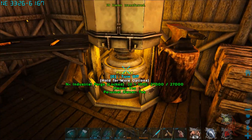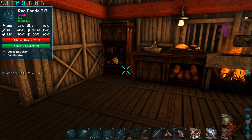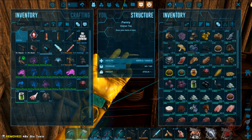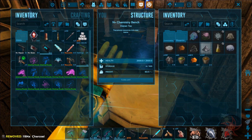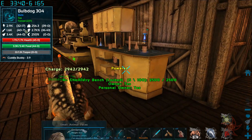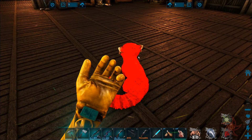I'm going to go ahead and upgrade my refining forge to an industrial forge. Plenty of charcoal, which is great because bullets. Let's put all that away. We'll just make almost 300 recipes of gunpowder - it's like six gunpowder per SP. That'll be a decent amount of gunpowder.